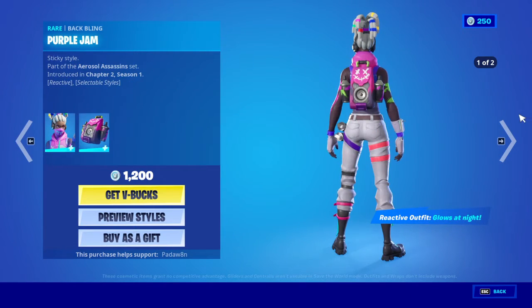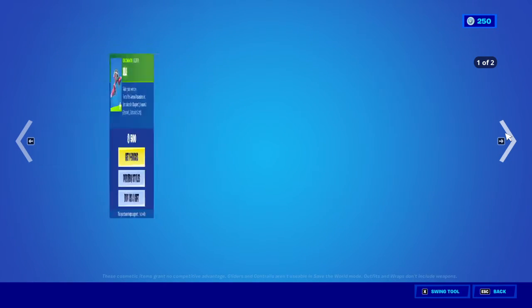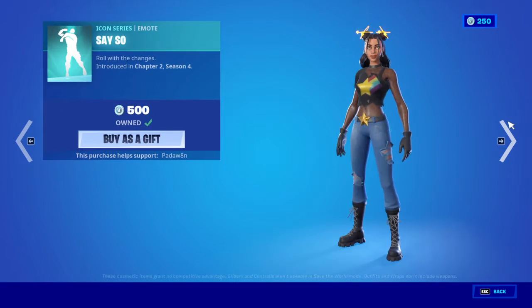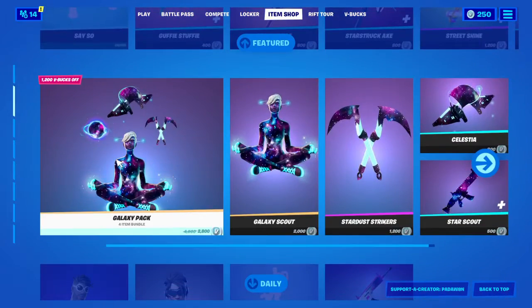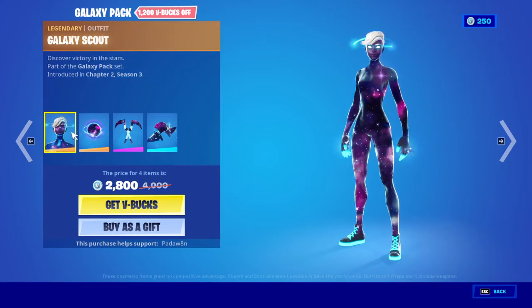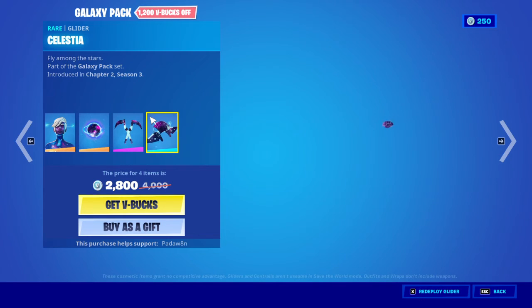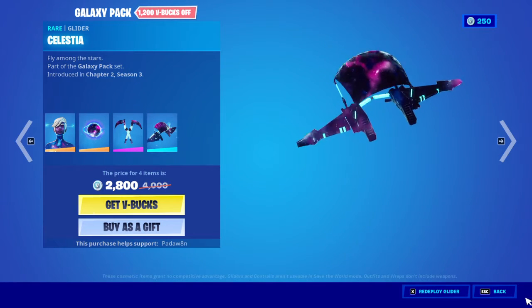Complex with the back bling Purple Jam, Street Shine, Exil, Paint Splash. And then Galaxy Bundles, we have Galaxy Scout, Nucleus, Stardust, Strikers, and Cellstorm.